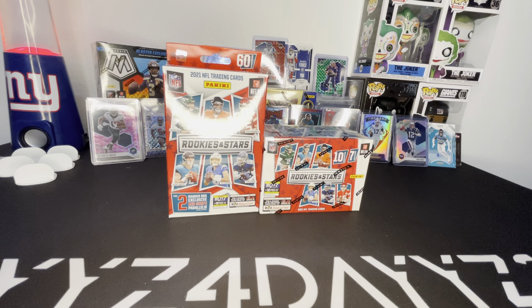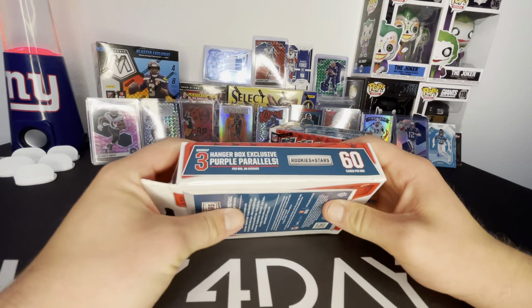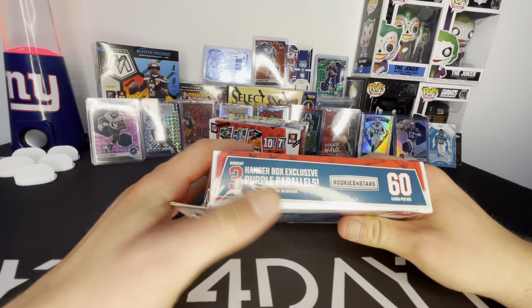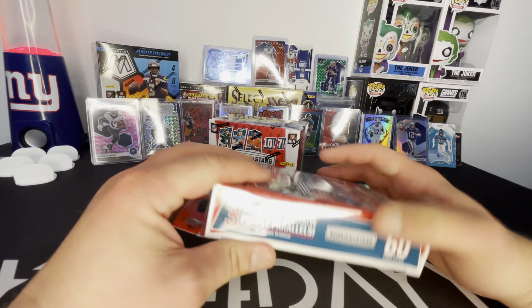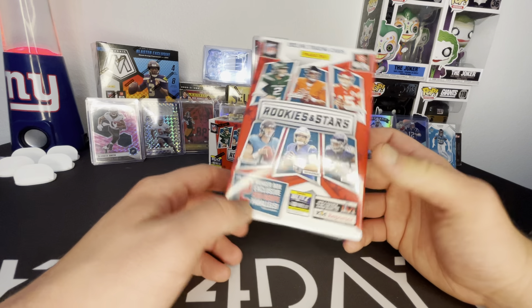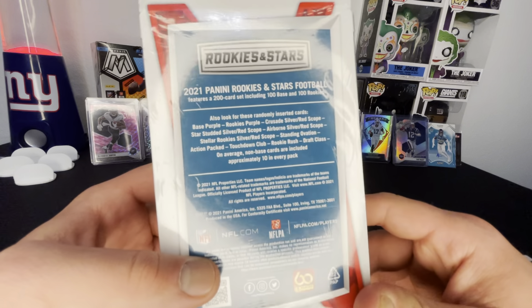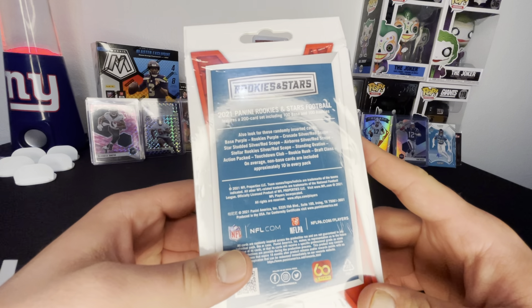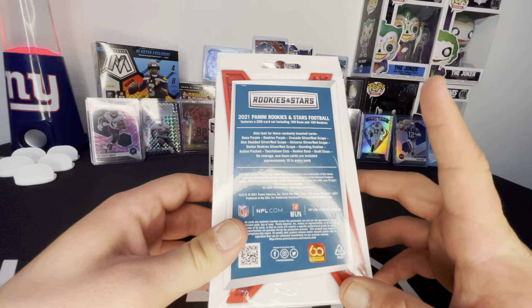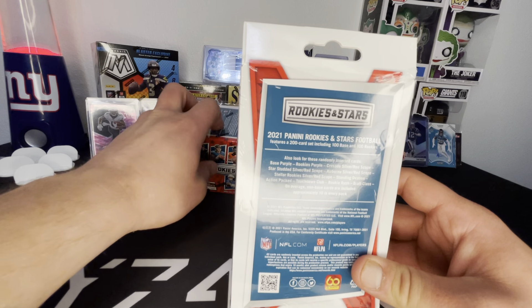What's going on guys? Today we're back with some more Rookies and Stars. We got another blaster and another hanger. In case you guys haven't seen it, you get three purple parallels, 60 cards, two red scope parallels, and 15 rookies in the hanger. And there's what you can pull. No numbered cards, but the first hanger I opened was great. I got a crusade.